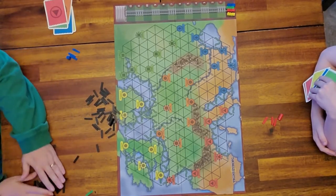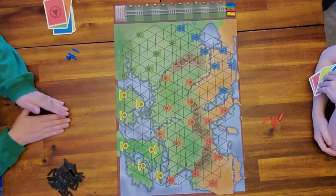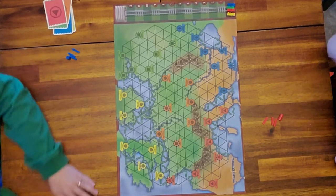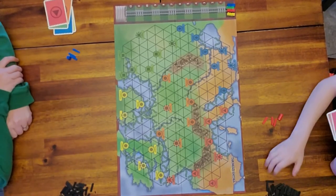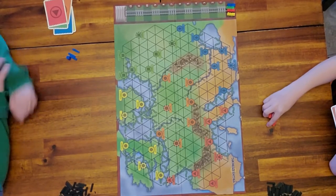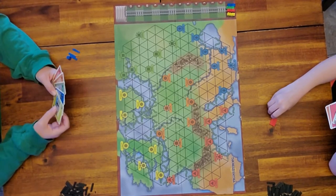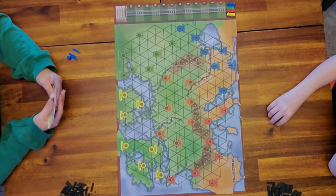Next thing you want to do is spread out the black roads — me and dad will share, kids will share. You're not limited to a certain amount of roads, so if you run out just take from another pile.